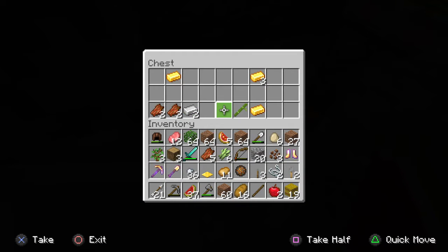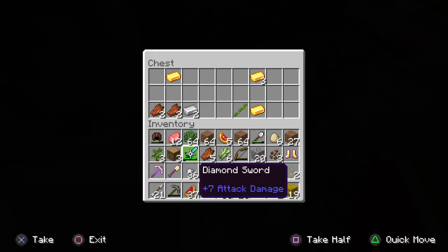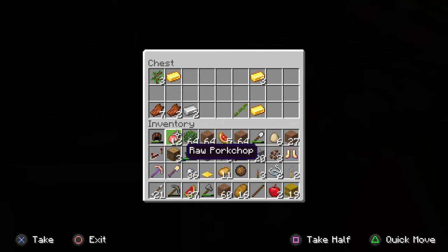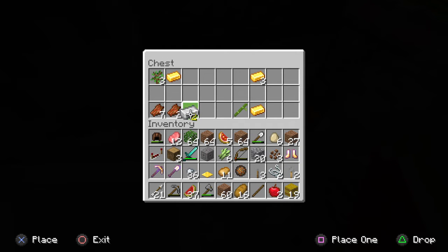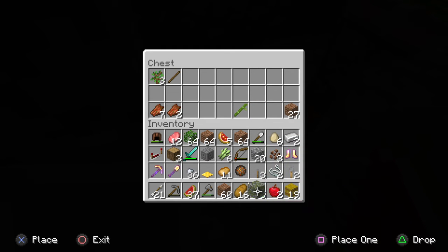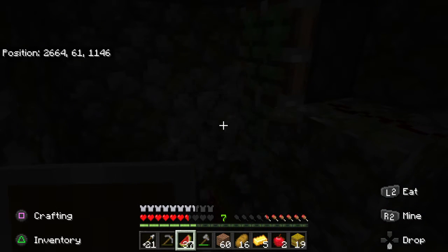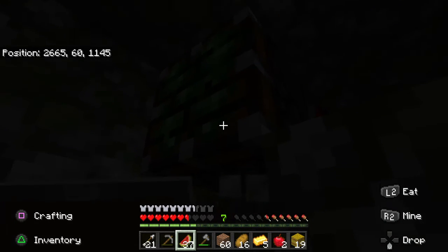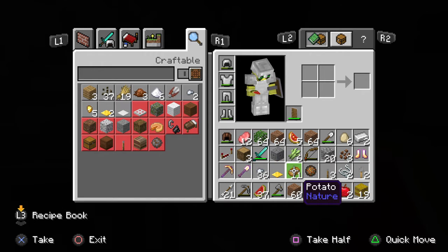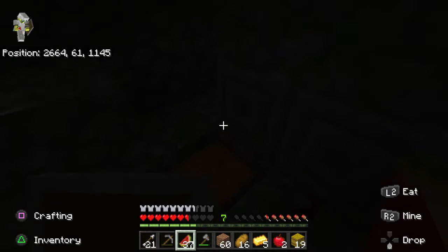Oh yeah, I forgot about this secret chest. What should we put back? I'll put back this and this. I have tons of dirt — this will be useful for the nether. I do want these sticky pistons though. There we go, there we go — should be good now.